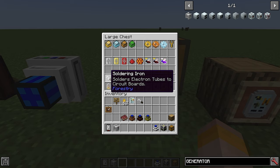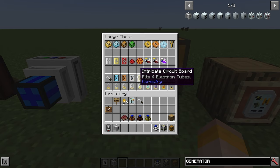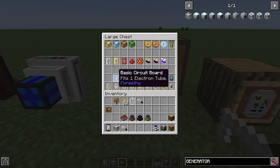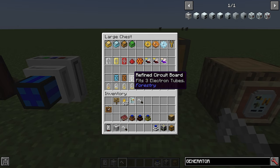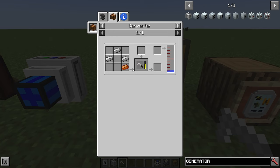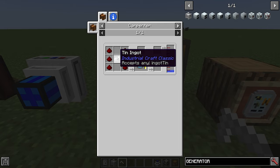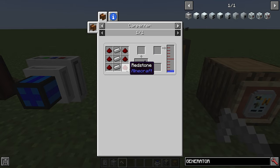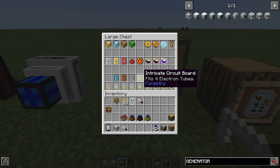Then you have the soldering iron, which is a more complex tool. It solders electron tubes to circuit boards, and circuit boards can be used in a variety of ways to enhance your machines and farms. The basic circuit board fits one electron tube, the enhanced fits two, the refined fits three, and the intricate fits four. To make the soldering iron you need three iron and a bronze ingot in a carpenter. The basic circuit board is six redstone and some tin; the enhanced is six redstone and three bronze; the refined is six redstone and three iron; and the intricate is six redstone and three gold.